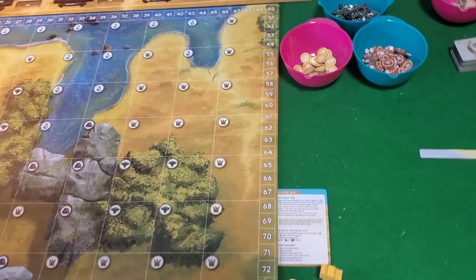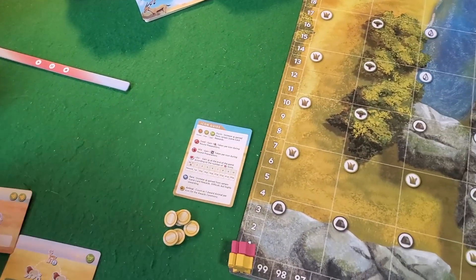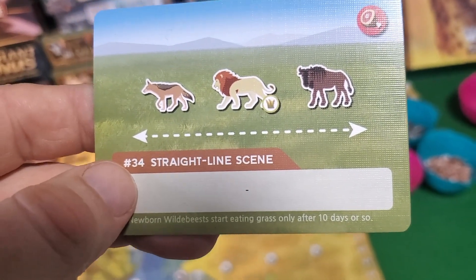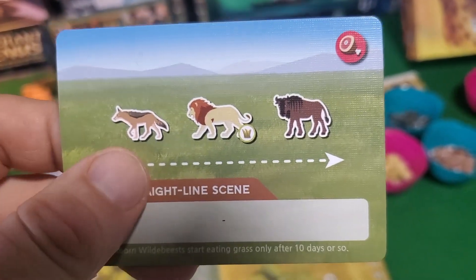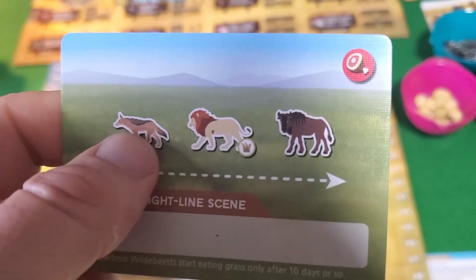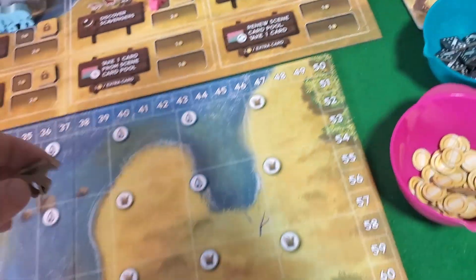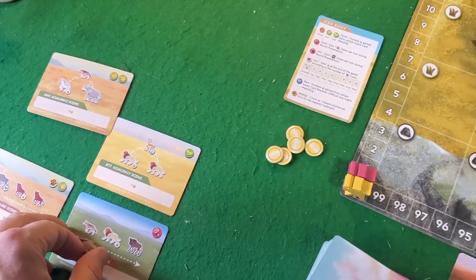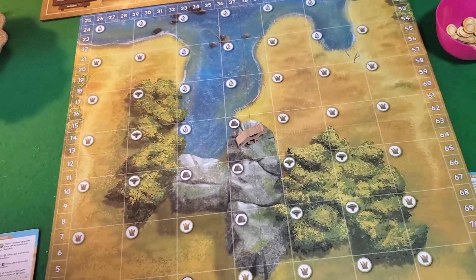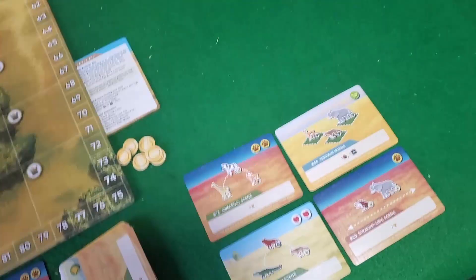The person with the tree of amazing gloriousness might try to complete a card that says these three animals need to be in a straight line orthogonally — doesn't have to be in a row, you can even have animals in between, they just have to be on the same row or column. You pay a coin, which goes back to the bank, and place that animal wherever you want. Let's place this one here.